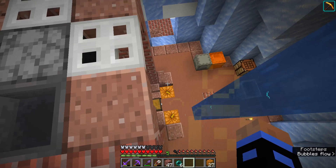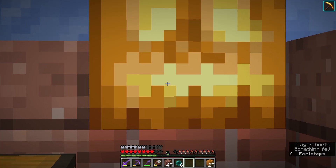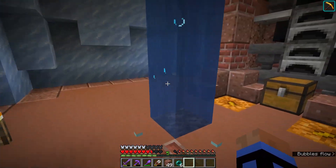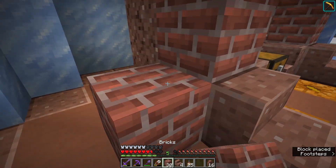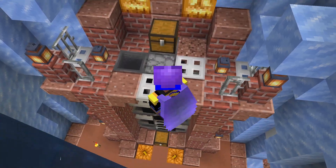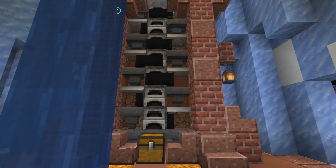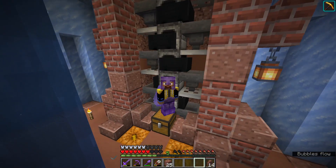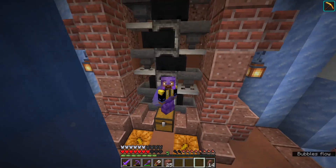This actually looks so menacing — these two jack-o-lanterns just staring you down. What do you think? Personally I feel like something's missing. Maybe another couple of stairs. Yeah, I think that looks pretty impressive. To be honest, this thing is mainly just gonna be for show. I don't know how often I'll come here and want to right-click in every single furnace. But it does automatically take stuff out and automatically put fuel in, so I guess only time will tell.